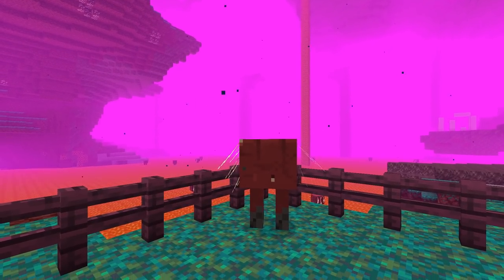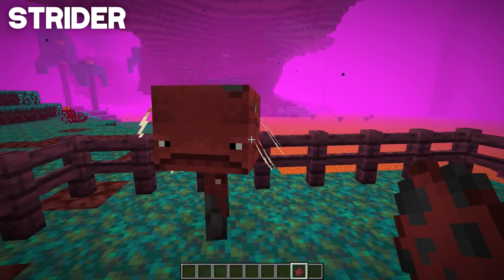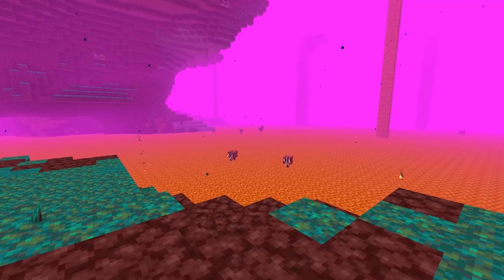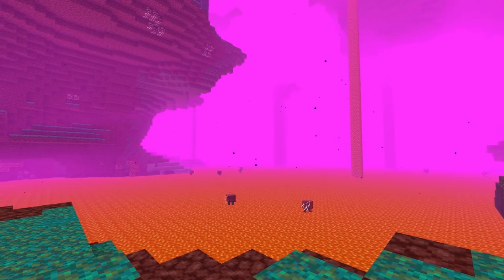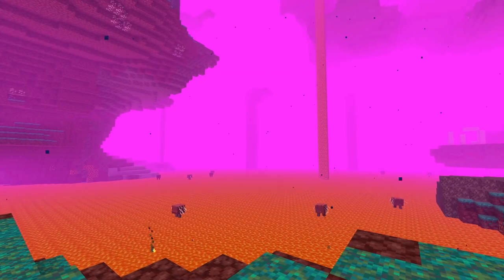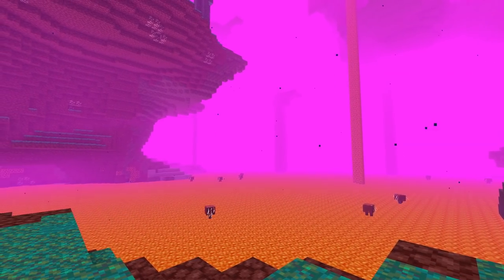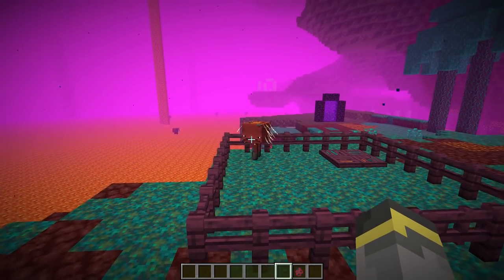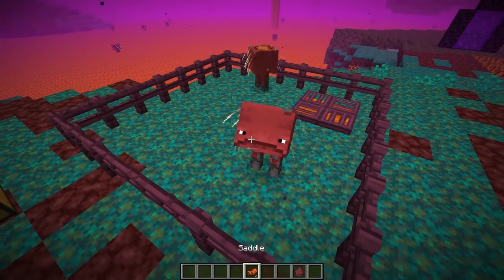Now for the moment everyone's been waiting for: the brand new strider mob. This thing looks like it came straight out of a 'Scary Stories to Tell in the Dark' book. The strider is a new nether mob. Look at that lava ocean — all those striders spawned naturally. They're the new way to travel across the nether, specifically across lava oceans. Striders drop string (presumably their hair) and a little experience when killed.